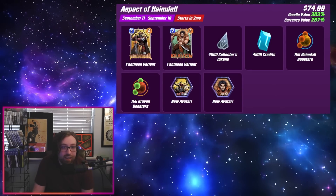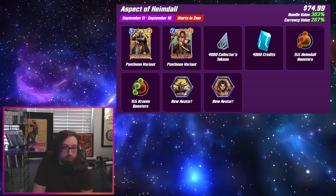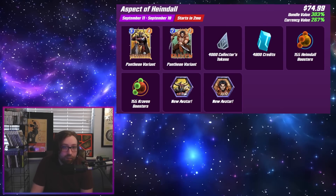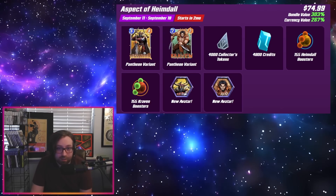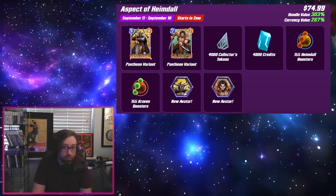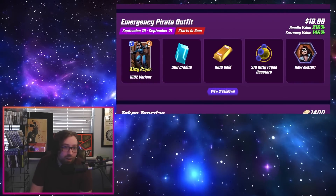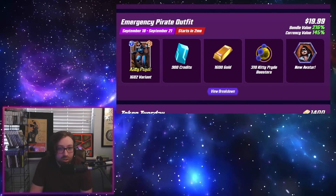Then we have Aspect of Heimdall — comes with a pantheon variant for Heimdall and Craven, 4000 collector's tokens, 4800 credits, the respective boosters and avatars, and this is a real money bundle for $75. Another pretty steep one, like the Mecha bundle we saw. They're charging more of a premium on tokens now that they're more rare and hard to get. Probably going to be a pass for me — I just don't really see crazy value there.